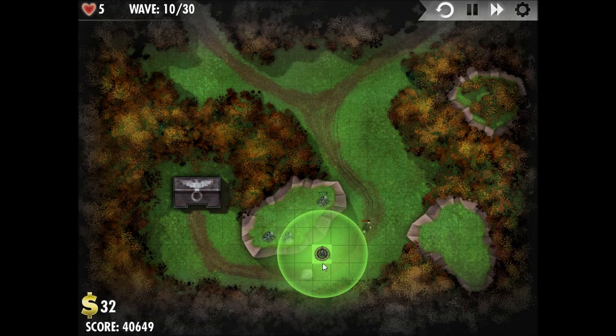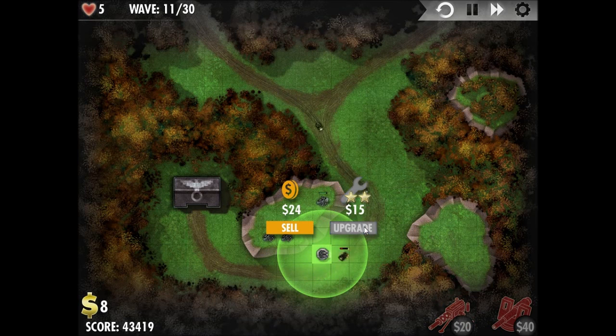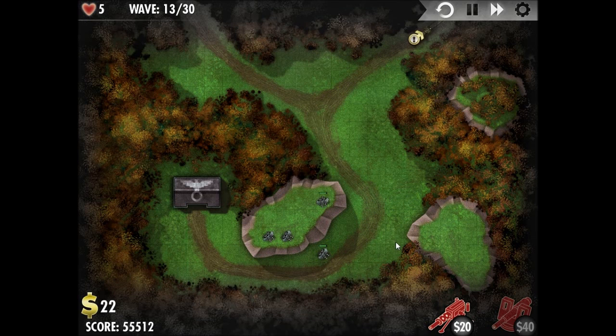This level is a pretty simple one, because we'll just want to focus on building all of our turrets on the merged path here. We're not going to bother building any turrets up to the north. As you can see, we're already at four level 3 turrets, and we're just about halfway through this mission.